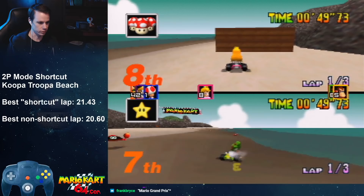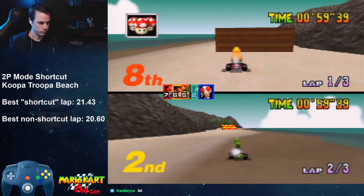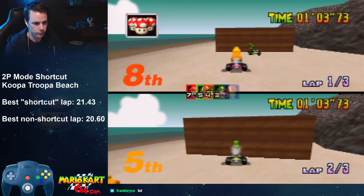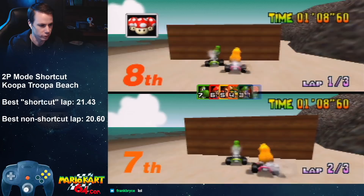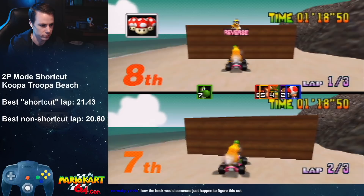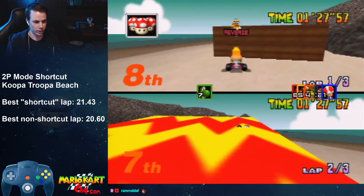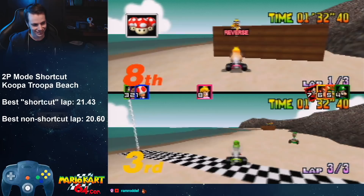All right, here we go — first try on stream. I sit Peach right here and then I bump Yoshi through the wall. I've already lost, it's already too slow, so I'll just explain it: I'm going to bump Yoshi through this wall and he's going to get placed down a little bit to the left. Then I can bump him while he's getting placed and he won't have any floor to land on, so now he's in the ramp and as a backup, he gets warped straight to the finish line.